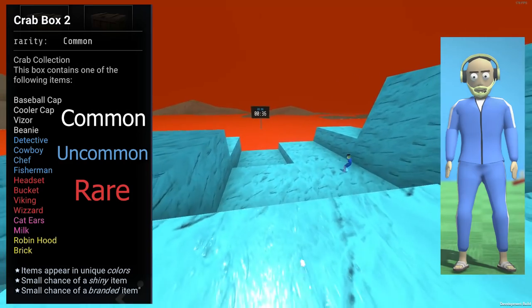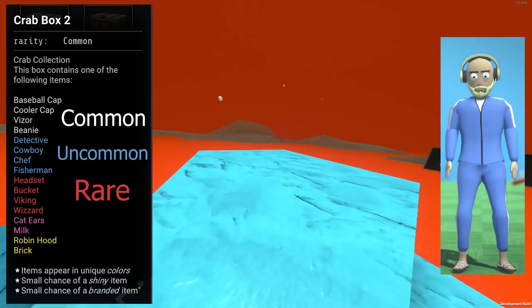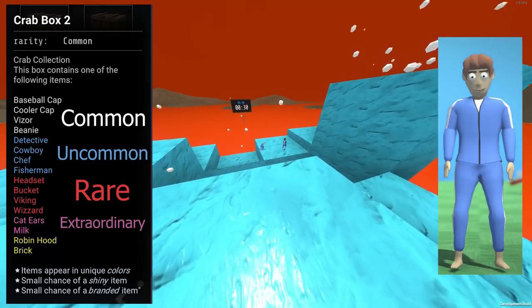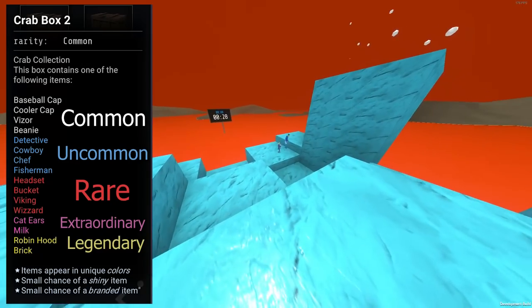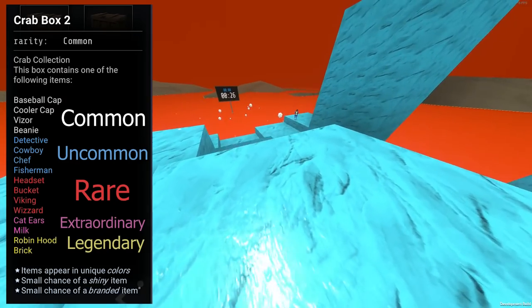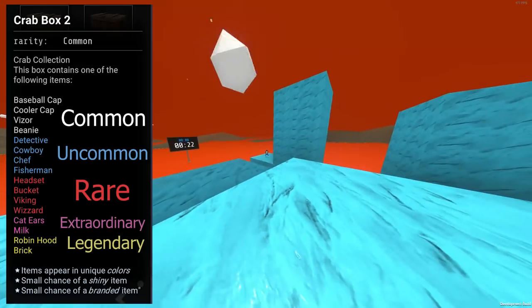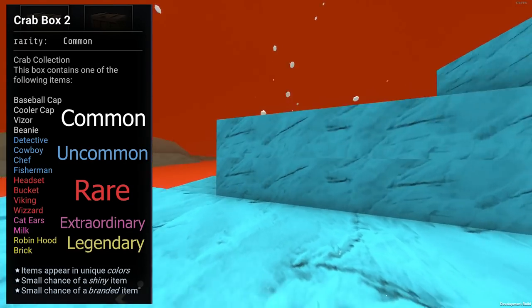Rare items include boldo, headset, chad, and socks and sandals. Extraordinary, which only has seven items, including cat ears, Levi, and block boots. And finally, the legendary items, of which there are six, but they are significantly more rare than extraordinary items — and to show just how rare they are, one of these high quality items is simply brick.